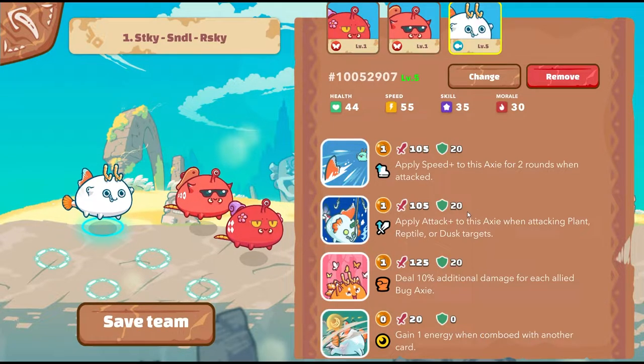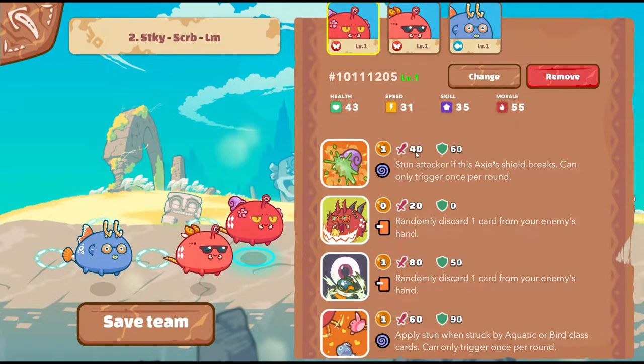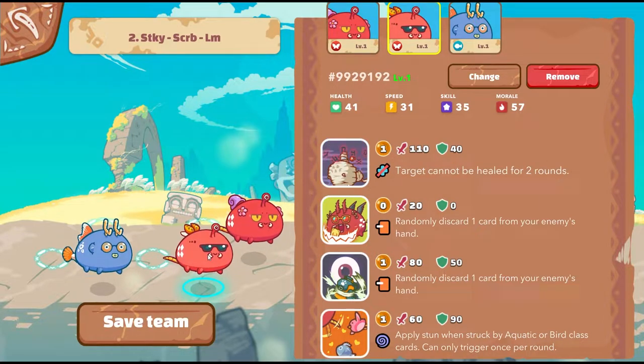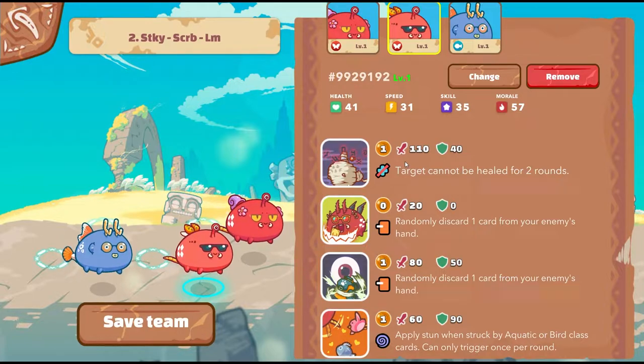That is team number one. Team number two has the same bugs except the midline bug is running Skyrab. What Skyrab does is the target cannot be healed for two rounds. If you're going against a double Anemone team or a dying Plant, this will negate their healing so you can deal damage without worrying they'll regenerate. You can play it back to back to make sure they don't heal every other round.